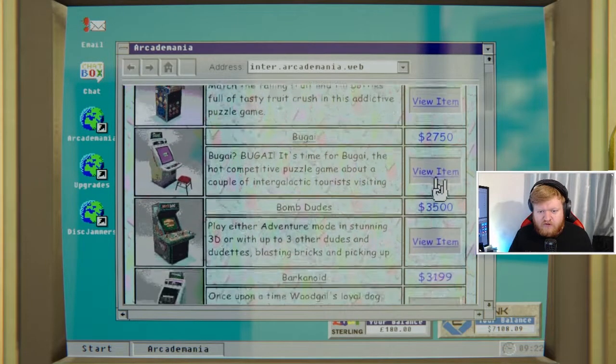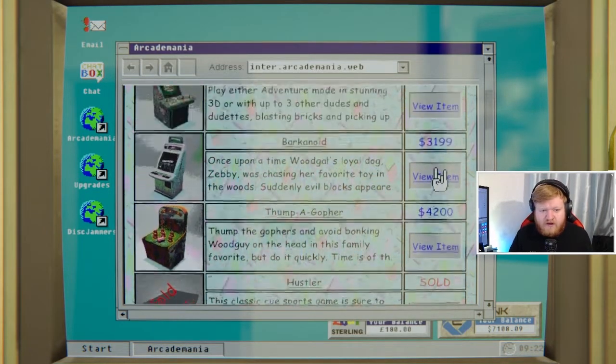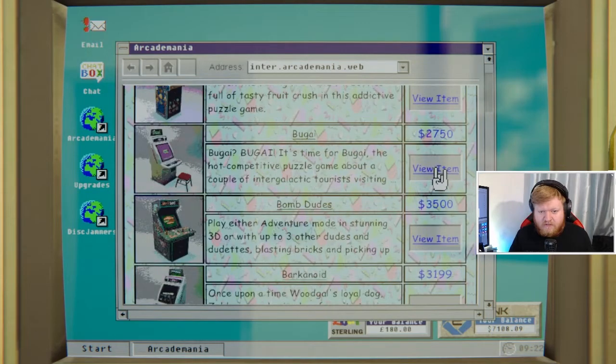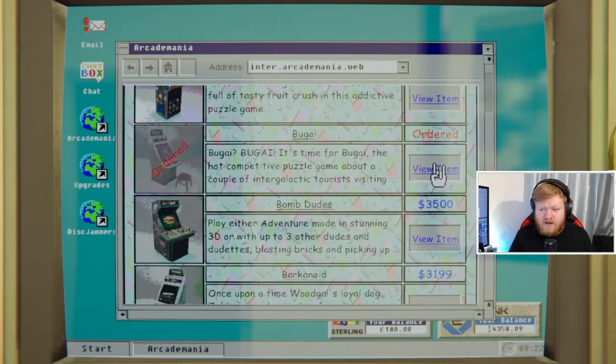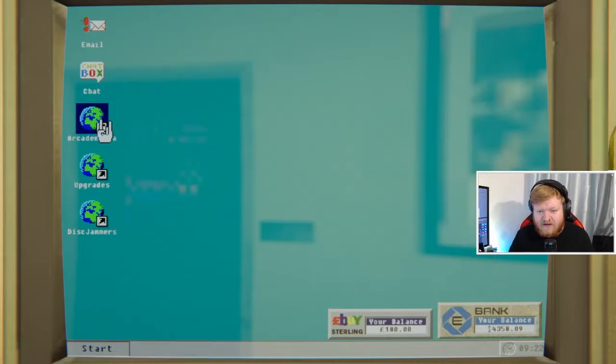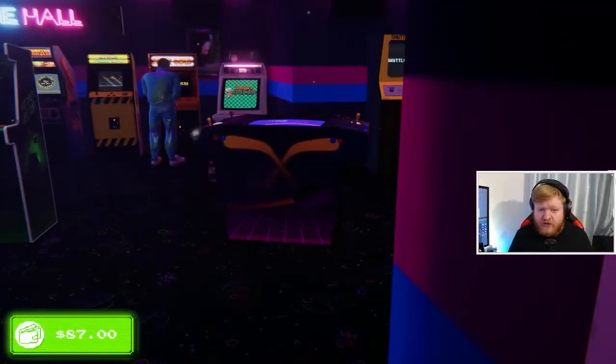We've got Fruit Crush, Big Guy, Bomb Dudes, Barkanoid, and Thumper Golfer. I'm going to go with the guy first. Just for YouTube episode's sake, I'm going to buy these one at a time — plus it gives my other machines a chance to earn me some revenue.